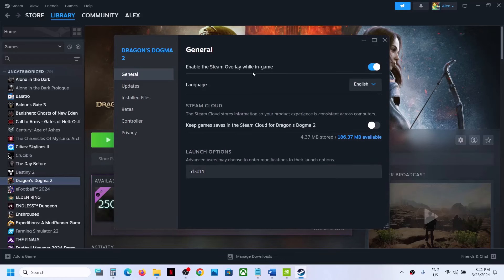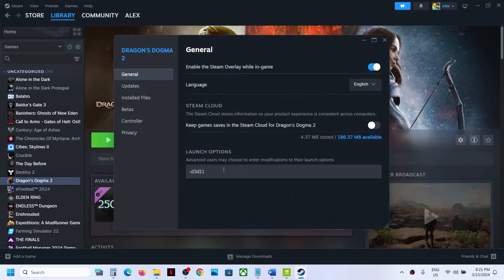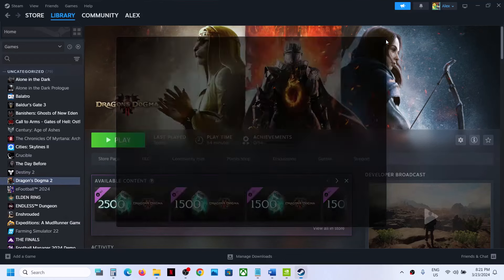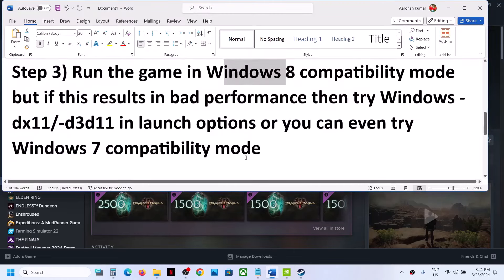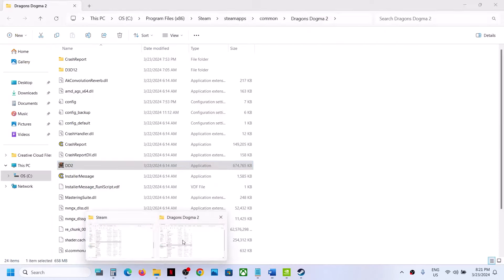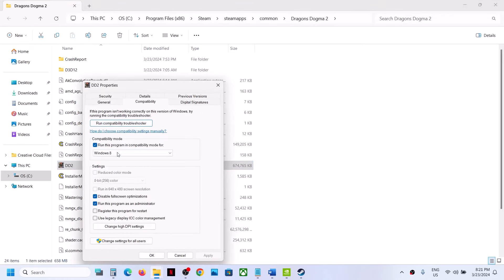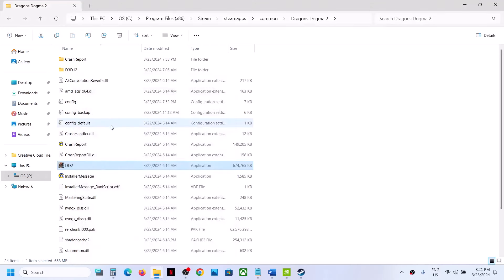Launch the game and check. If it's still not working, you can remove that launch option. For some players, Windows 7 compatibility mode has worked instead of Windows 8. So you can select Windows 7 in the game EXE file properties, click Apply, OK, and launch the game to check.